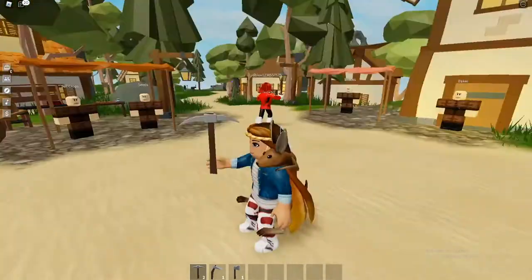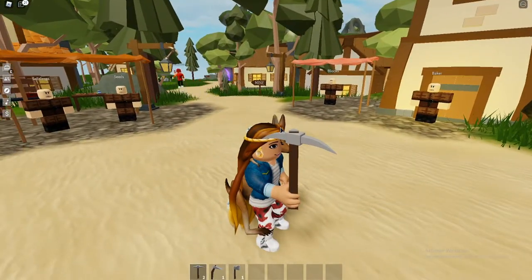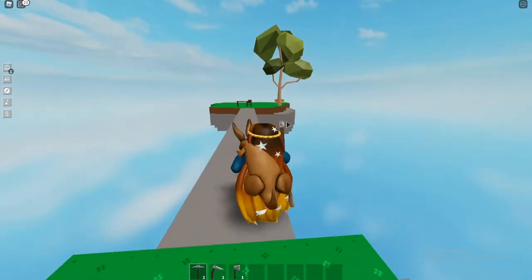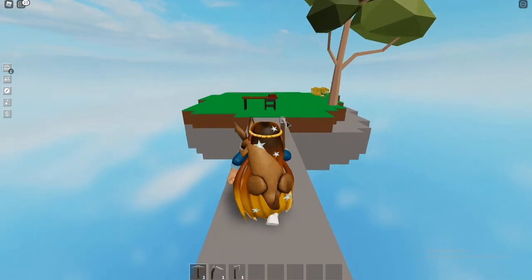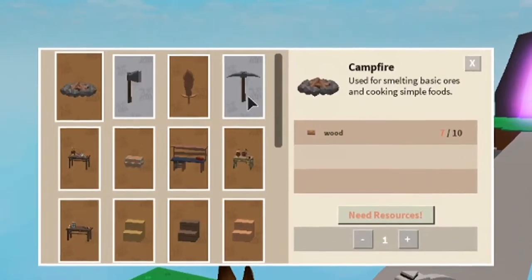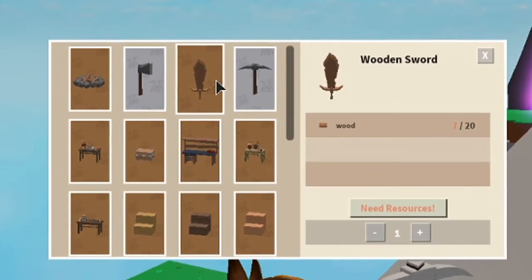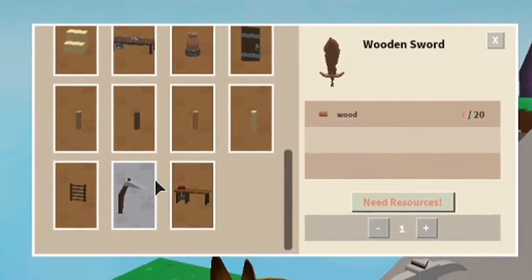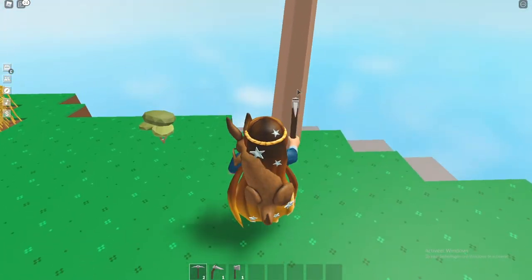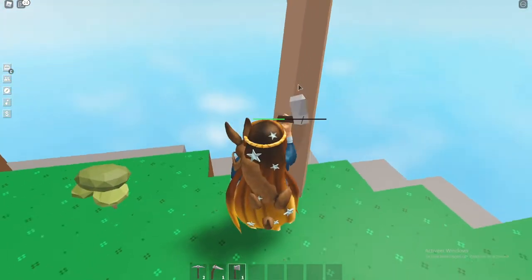We can't craft here. He has a weapon though. We're gonna go back and try to craft a weapon. Let's see if I need wood too — I need wood. Let's see if I can chop this tree for wood.